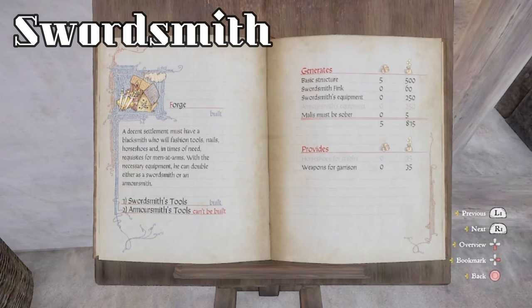Here in the book, we're on the Forge page again. The description's the same so I won't read it again. But in this one, we built the Swordsmith instead of the Armorsmith. Looking at the revenue: it generates 500 for the basic structure. I went and recruited Swordsmith Fink from Sasaw, which is another 60 Groshen. We have Swordsmith's Equipment, which adds 250 — that's the upgrade. And we have Malice Must Be Sober, another 5 Groshen. Giving us a total of 815 Groshen and 5 population. As an extra perk, this one provides weapons for the Garrison, which is 35 Groshen.